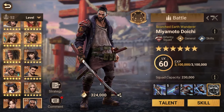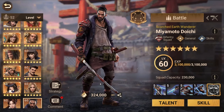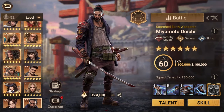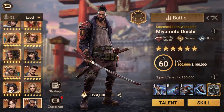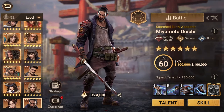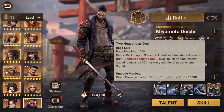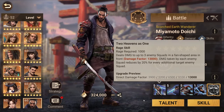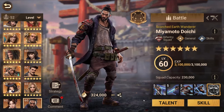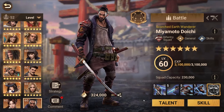Is it worth using your legendary fragment? Yes, absolutely. Miyamoto is one of the best infantry heroes in the game — it's hard to rank between him, Eddie, and Riven as all three are really strong. I definitely recommend him, especially for his AoE attack, traveling speed, and overall stats. He's a really good hero. That's it for the video — I hope you enjoyed, and I'll see you for the next one!